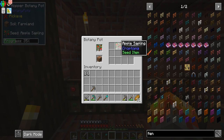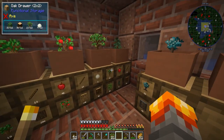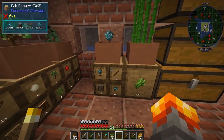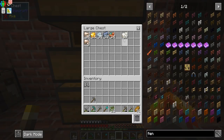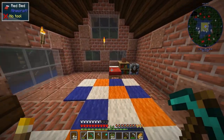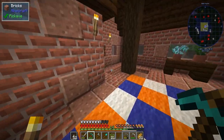I also converted one botany pot to an apple sapling tree — it's going to produce a decent amount of food. We're doing really good. I added some chests on the side, and I did a little bit of mining in the same cave that killed me. What I want to do now is sleep and then start doubling those ores, because I don't want to get just one for one — I want to get the most bang for our buck.